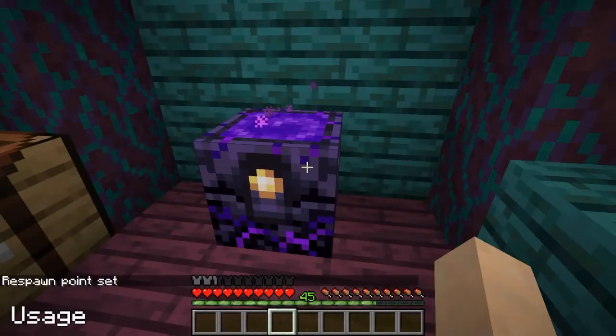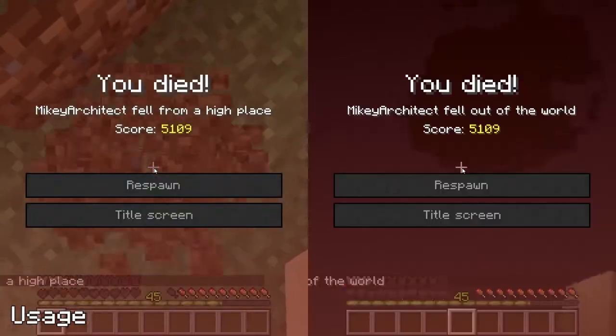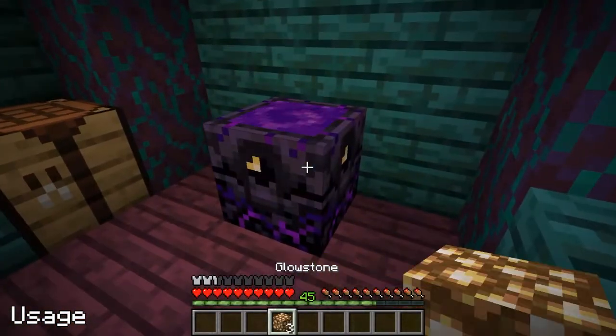Respawn anchors are used to set a player's respawn point in the nether. This still works if you die in the overworld or in the end. They need charging with glowstone and can hold up to 4 charges.